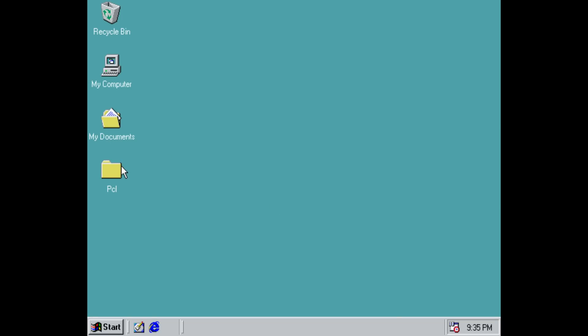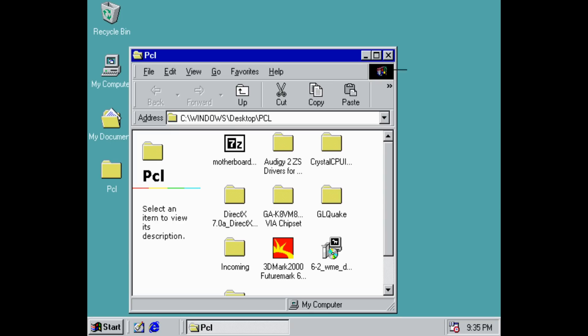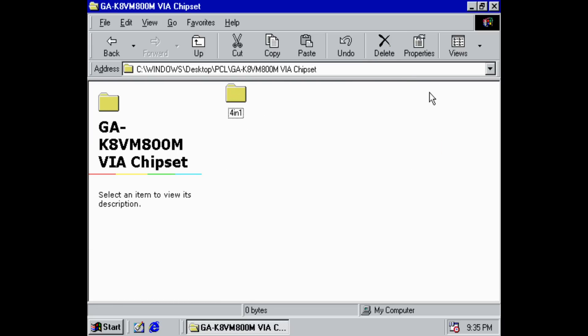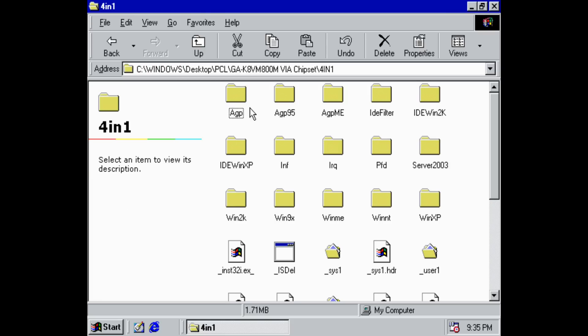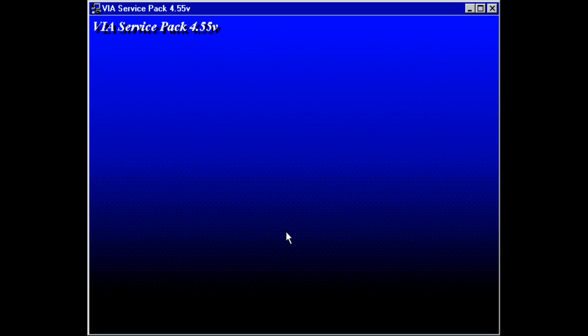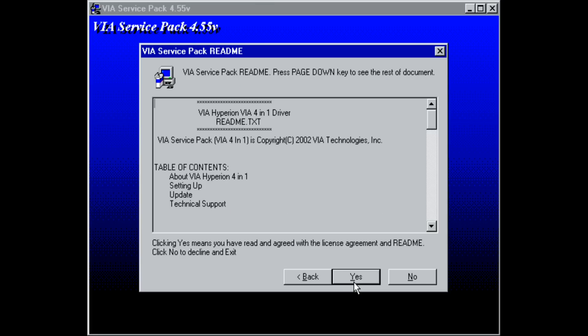Make sure the USB is formatted as FAT32 and you shouldn't have any issues. Alternatively you can add all the drivers onto your CD and copy them across. You'll get better performance with the optical drive because without installing the USB 2 drivers you will get USB 1 performance, so you need to be a little bit patient — but luckily the drivers are not that large.